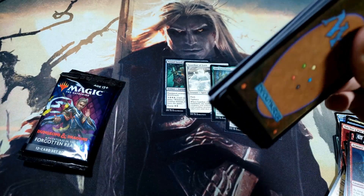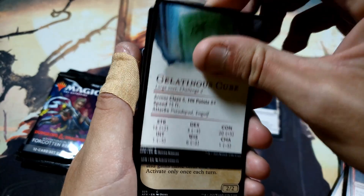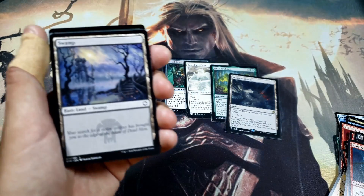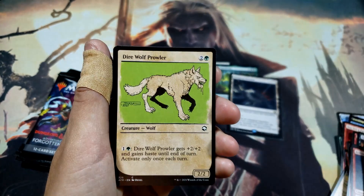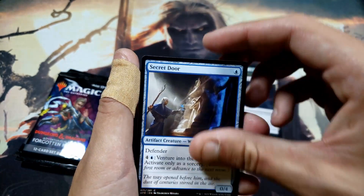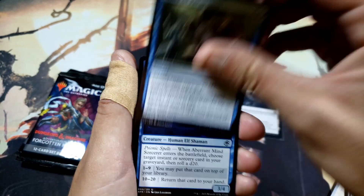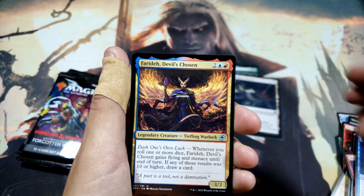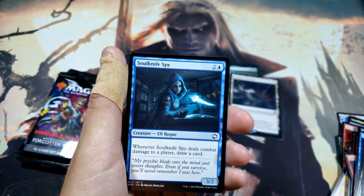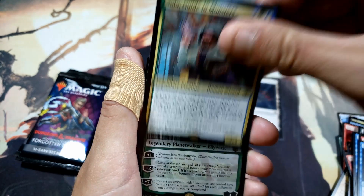Opening up the next pack — let's see where it takes us. We have a Gelatinous Cube, nice. Full art card — we have a Swamp, my favorite. Dire Wolf Prowler, Bar the Gate, Secret Door, Veteran Dungeoneer, Power of Persuasion, Amber Mind Sorcerer, Devil's Chosen, Brazen Dwarf, Soul-Knife Spy, and a Guide the Monsters — not too bad.